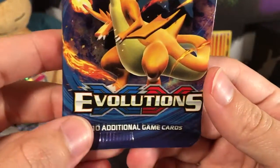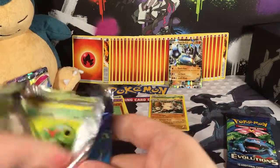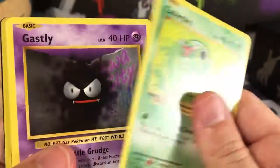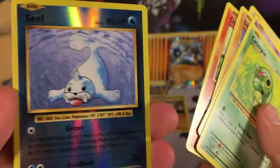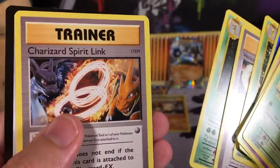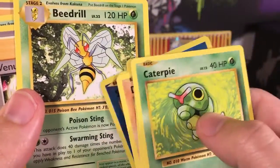Maybe I'm allergic to a Mewtwo or something! Now for Zygarde's XY Evolutions pack. We've got a Caterpie, a Gastly, a Geodude, a Rattata, a Charmander. Reverse Holo is a Seal. The Rare is a Beedrill. Also a Venusaur Spirit Link, a Misty's Poké Doll, and a Charizard Spirit Link. Watch out for those Beedrills — I'm allergic to their sting!